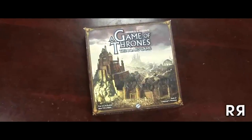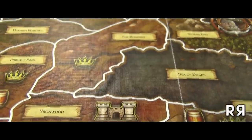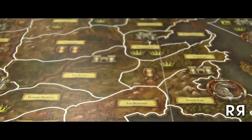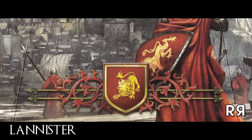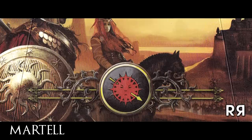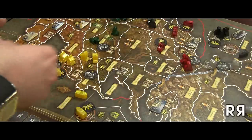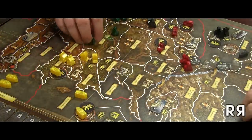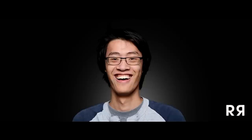A Game of Thrones, the board game, is for three to six players. Each player chooses a house to strategically battle for control of the seven kingdoms of Westeros. The houses are Stark, Greyjoy, Lannister, Baratheon, Tyrell, and Martell. Each house has a unique starting location on the board, which has its own advantages and disadvantages, as well as accompanying strategies like turtling, rushing, or booming.